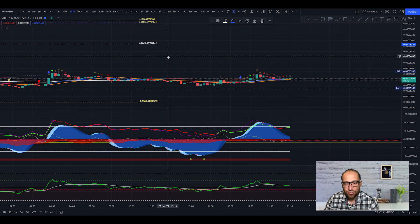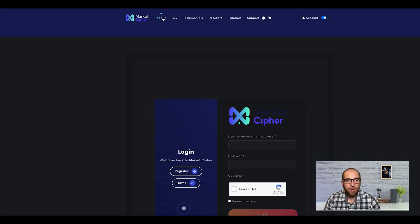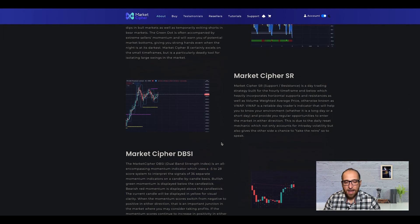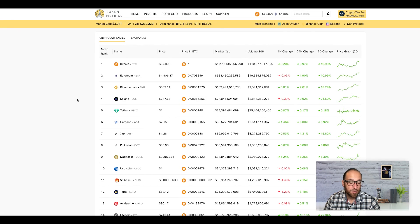That's everything for today. If you're interested in Market Cipher, you can check the link in the description below — you get Market Cipher A, B, SR and DBSI. Token Matrix is the best platform — a machine learning platform to find the best investments in the crypto market. You have the link in the description below. See you in the next video, bye!